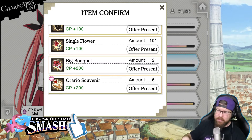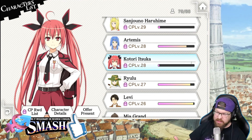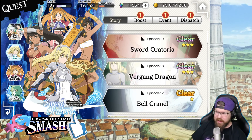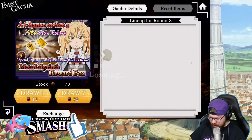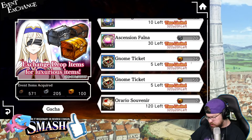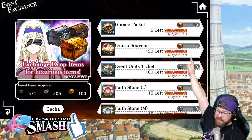So you've got to farm the crap out of these Souvenirs. You only get 99 in the monthly event. If you go to the current event and into the exchange, there's 120 of them in this exchange — 120 of these bad boys. Notice there's also a bunch of these event unit tickets.